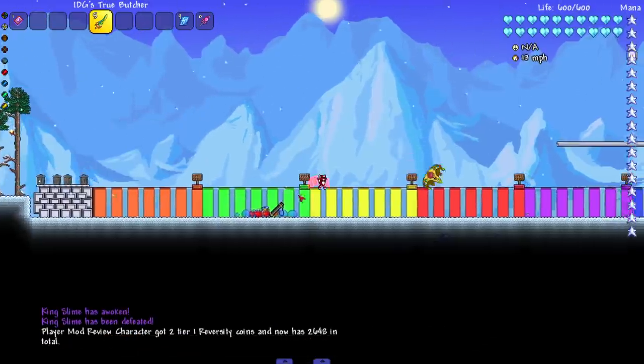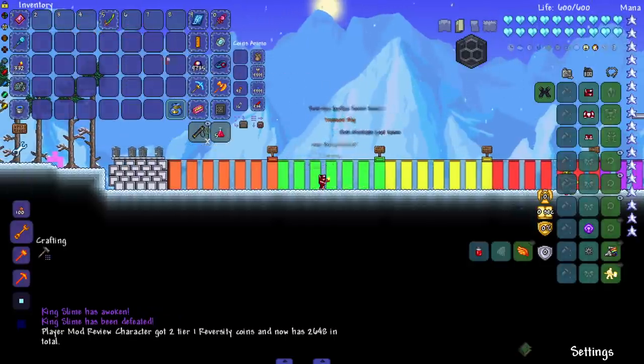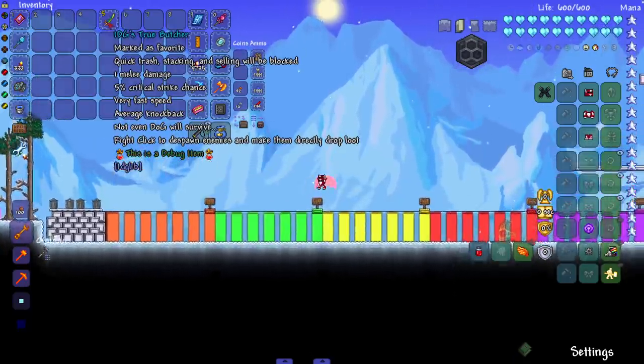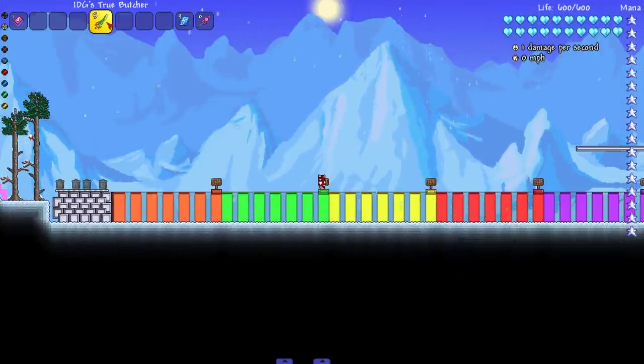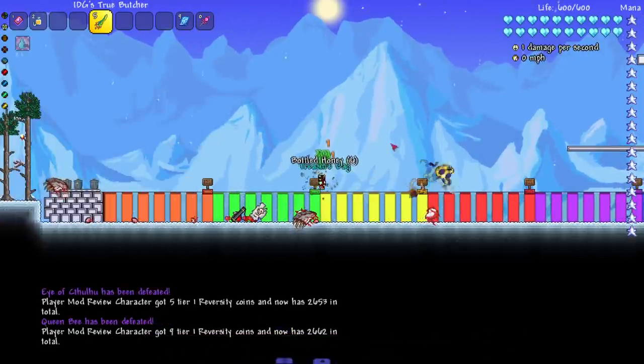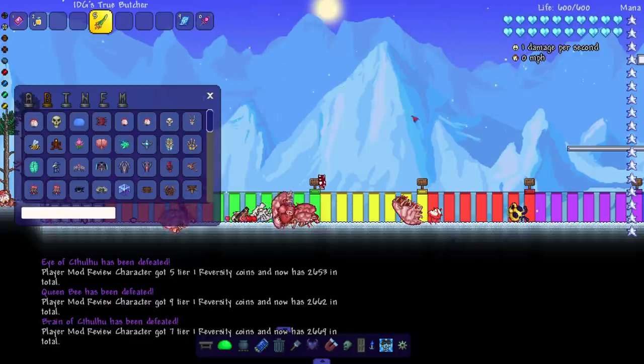My game froze because I didn't kill an enemy yet. This looks like the Tear Blade but it insta-kills everything — people have told me a lot about this. Not even Dog will survive. Boom — Queen Bee dead, boom — Brain of Cthulhu dead. Oh my god, okay, too fast.